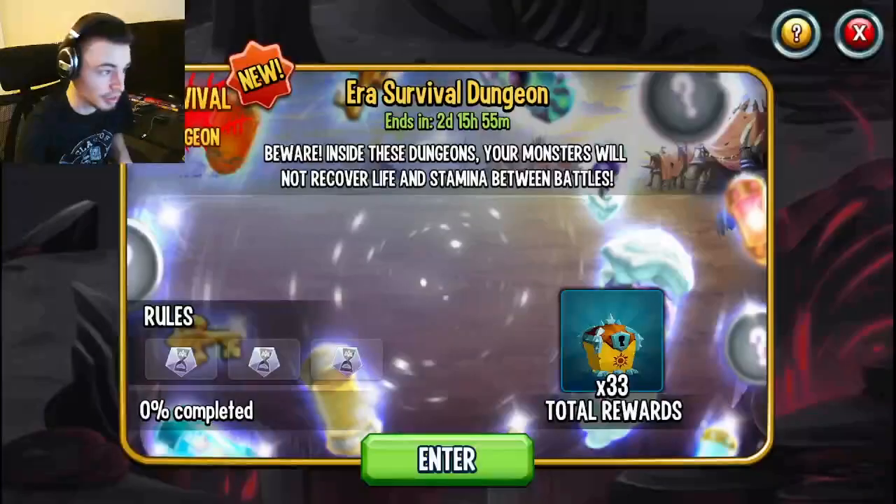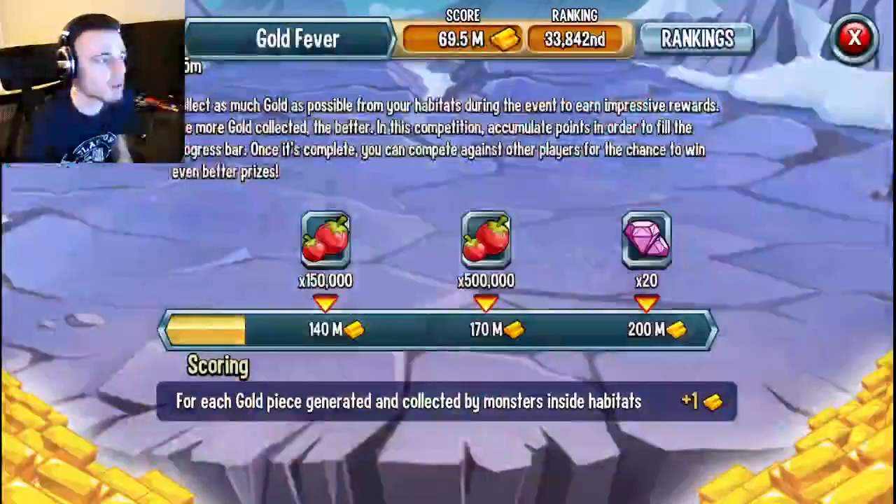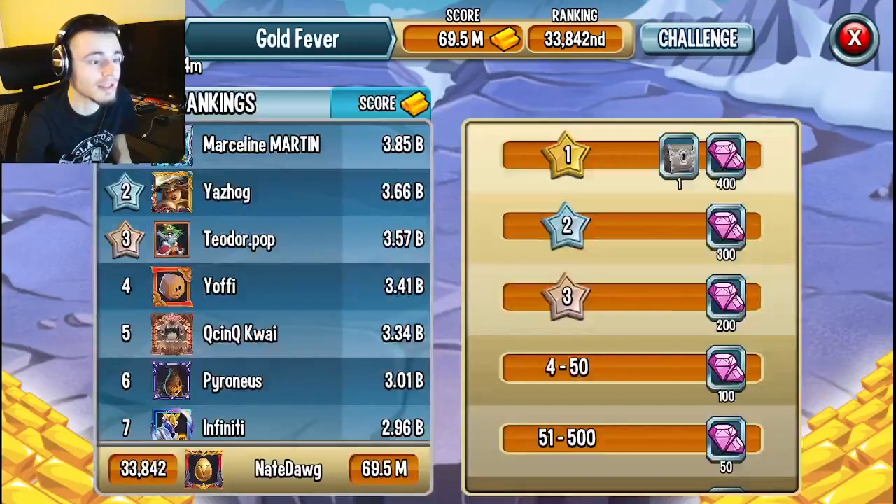Instead of getting summer chests out of the seasonal dungeon, you'll get back to school chests. This dungeon is repeatable so definitely do it as many times as possible. You'll also get back to school chests out of events like gold fever, the breeding one, and the food one — all in the first node, so make sure to do these as well.